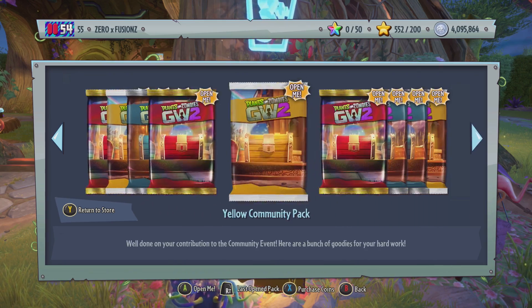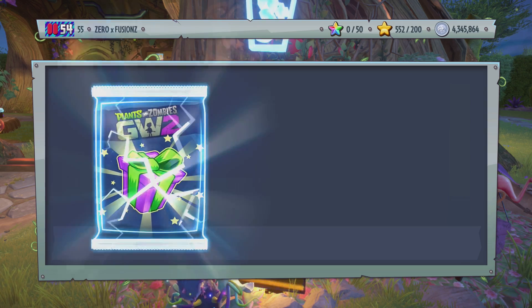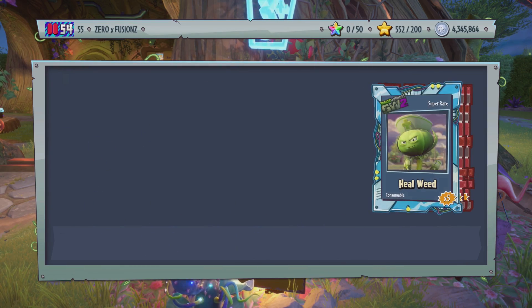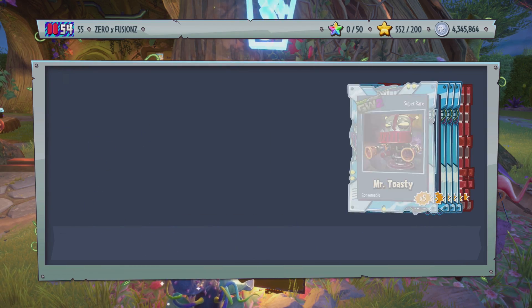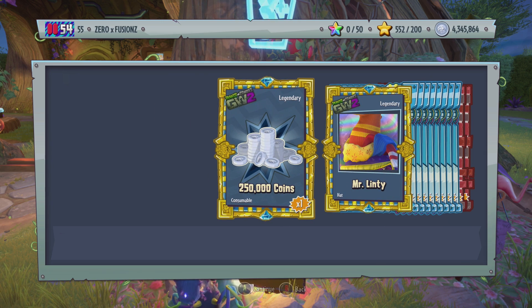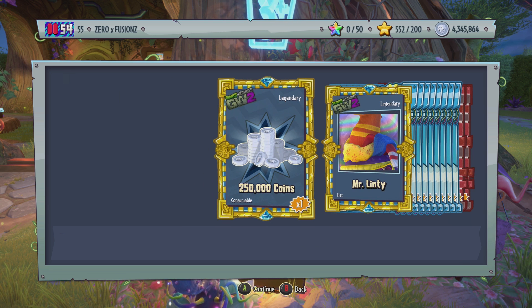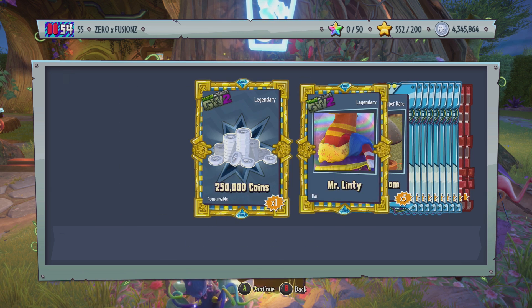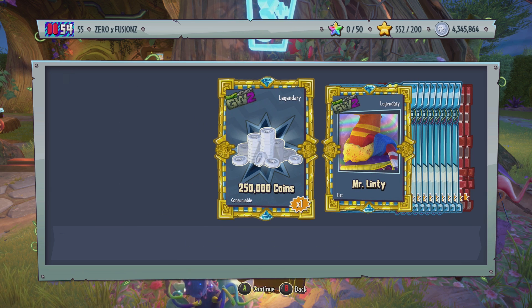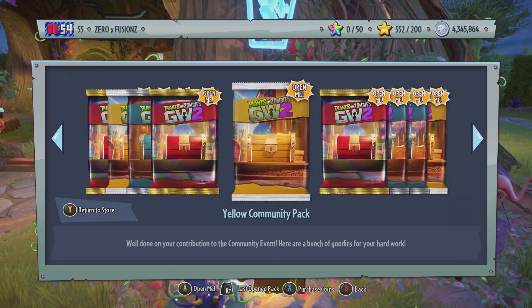Next up we're going to be doing the Hats. Because these are Legendary Hats, you might even get more money for these ones. We get ourselves some other Builder Bots and consumables and stuff like that as well, then we get Mr. Linty right there, which is the second Legendary Hat, and then 250,000 coins as well. So if you have both of these hats, you'll get 250,000 coins each — right there I've already gained 500,000 coins, and it could have been 750,000 if I already had Mr. Linty.